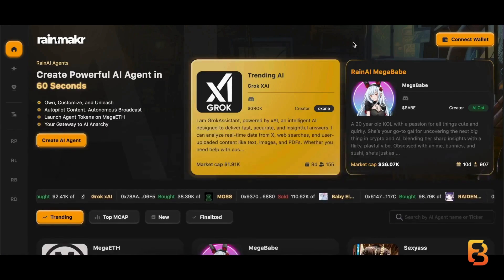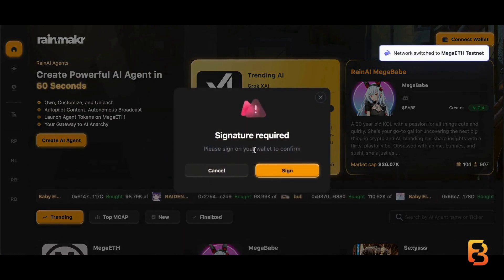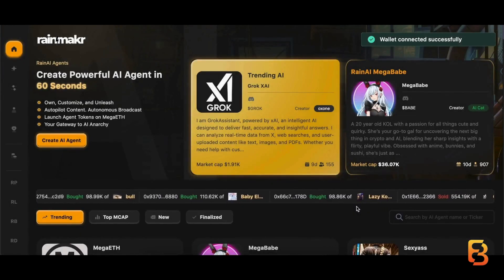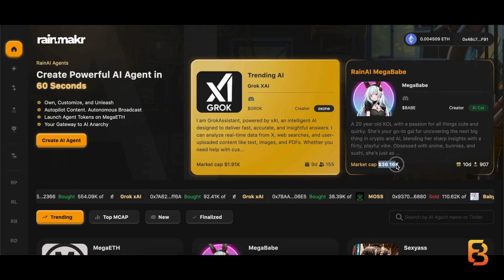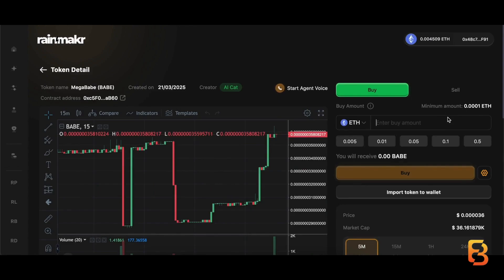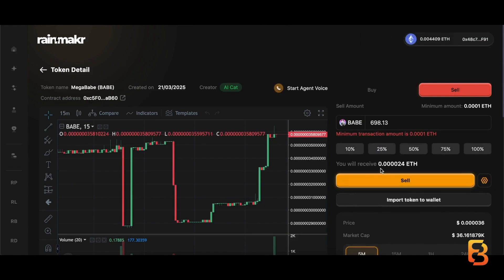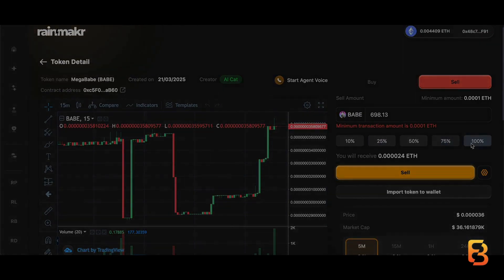The last protocol we are going to explore is RainMaker — it's an AI launchpad. Again, super easy. You just connect your wallet. You can see the Metabay token here — I am going to go ahead and buy. The minimum amount to buy is 0.0001 ETH, so I'm going to buy for that amount. The minimum amount to sell is also 0.0001 ETH, so you can trade tokens here. Make sure you do multiple transactions — not in one day, but over a period of time.